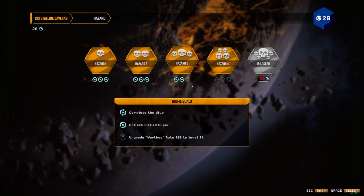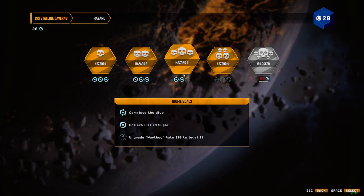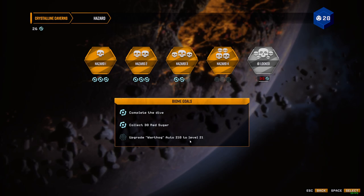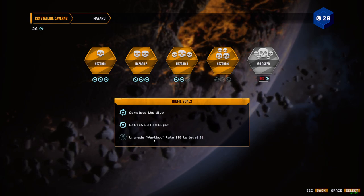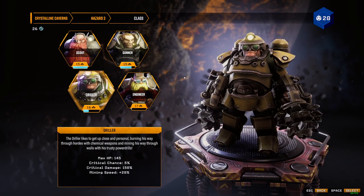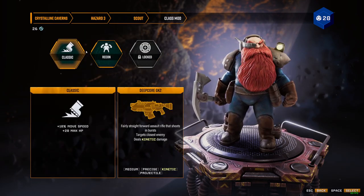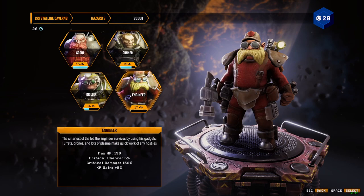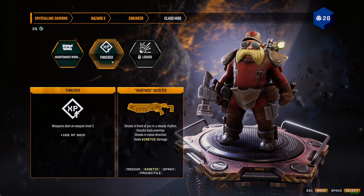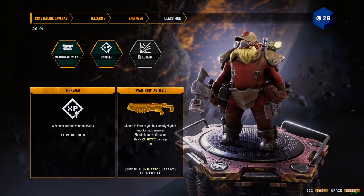I have this goal in Crystalline Caverns Hazard 3 for the Warthog to push at level 21, and I have problems to fight with this. The Engineer Tinkerer only shoots in the front, in the moving direction.